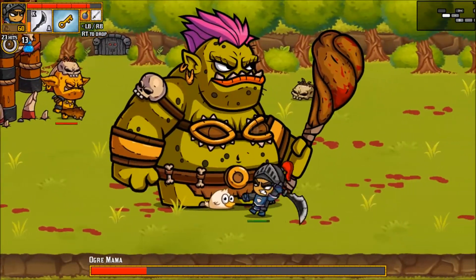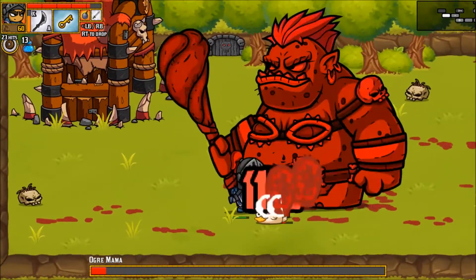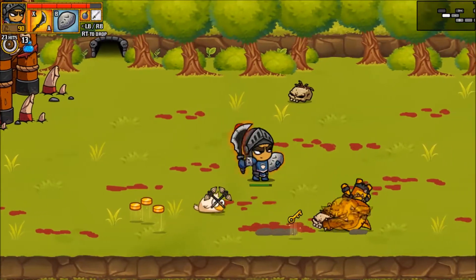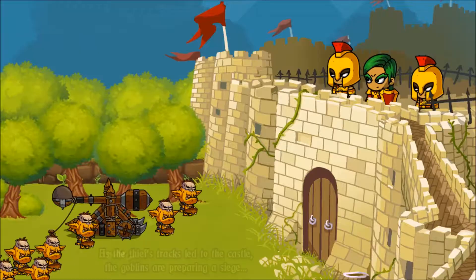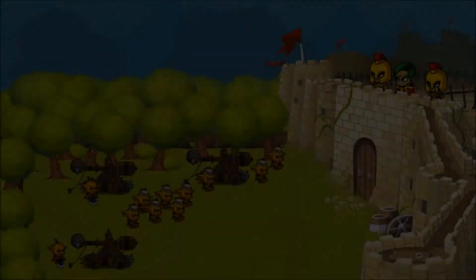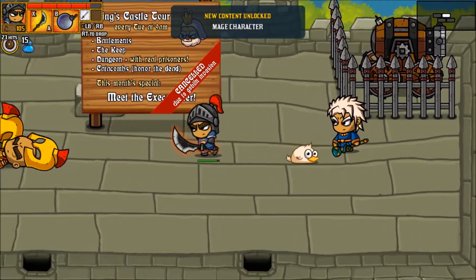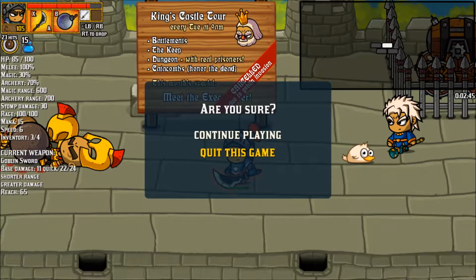Just like in Dark Souls, attacking the backside is always the best option. He's now been permanently unlocked. With that said, let's move on to the third and last game for this spotlight.